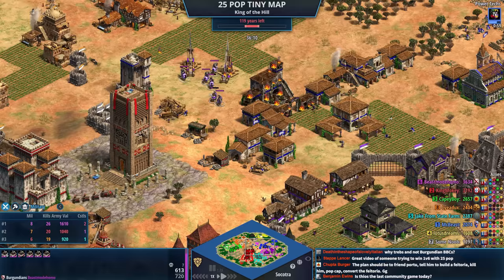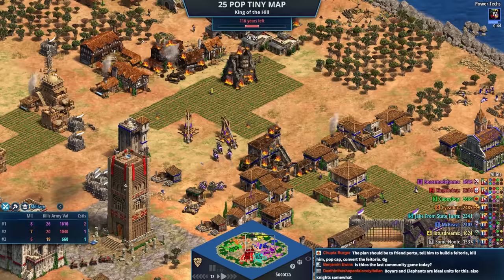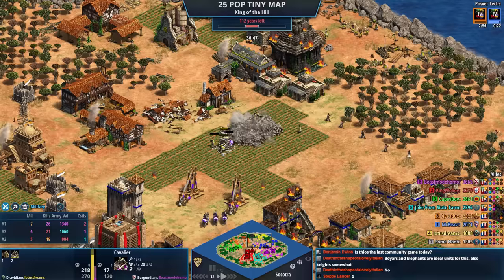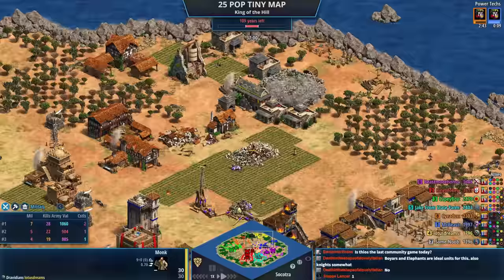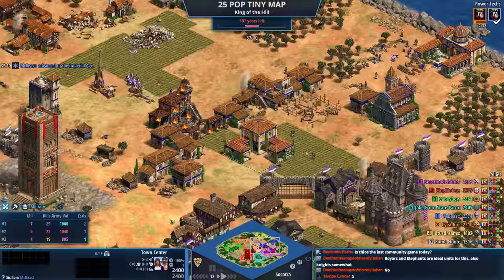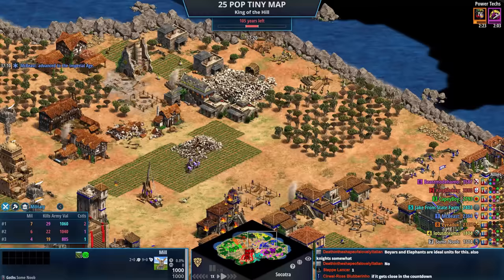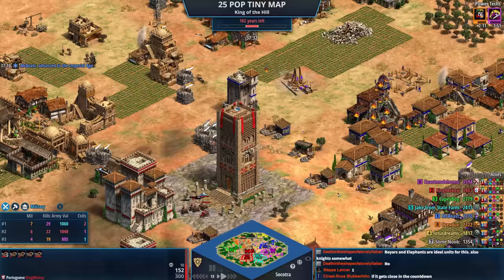Is it worth going for the Flemish Revolution? I think it's very much not worth it — it's very expensive. Yellow is trying its best to stay alive by converting units, switching conversions at the last moment to get two cavalier. There's no monastery which is disappointing. Gray is wandering into someone's base again. We've officially hit 100 years — red is the person players will maybe start to focus on a little bit more.